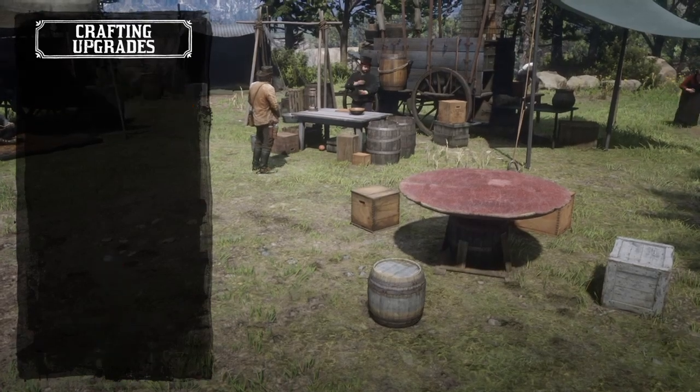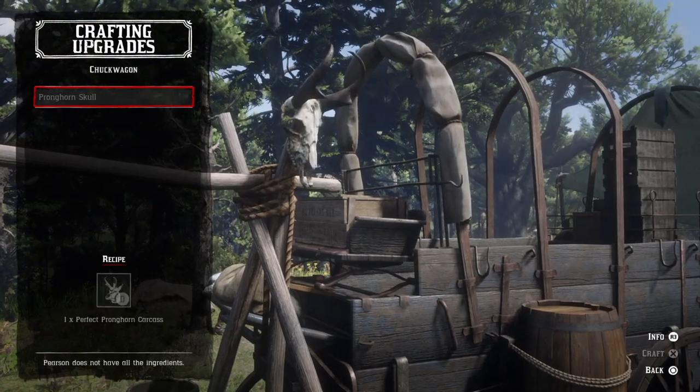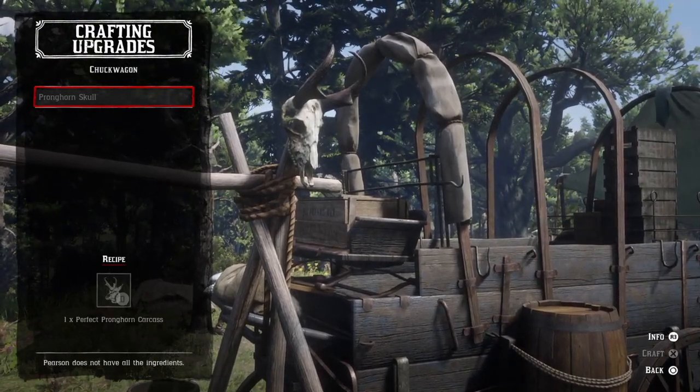Moving on we have the chuck wagon, which has a pronghorn skull for display. It requires one perfect pronghorn carcass.